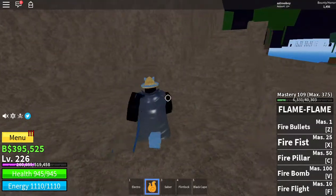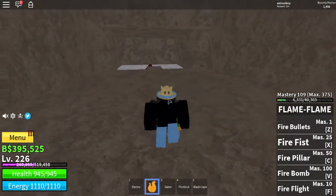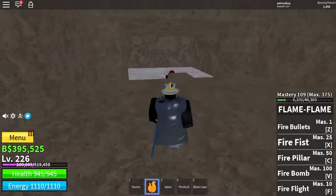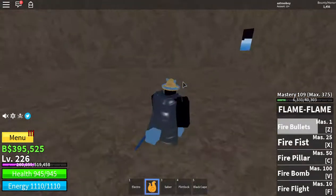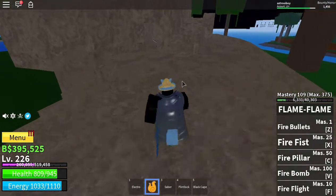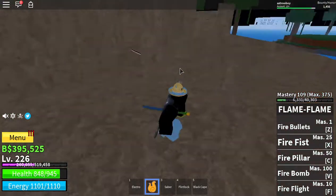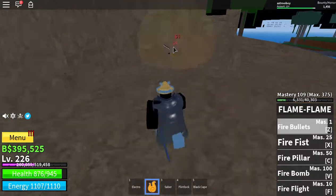If you're under level 200, Shanks will not follow you, which is what makes this trick work. First, attack him, then lure him out over here and he'll get stuck right there.